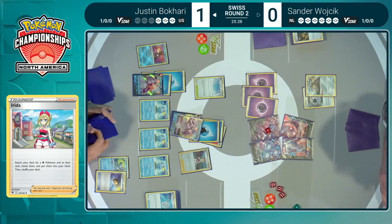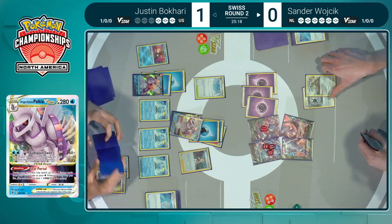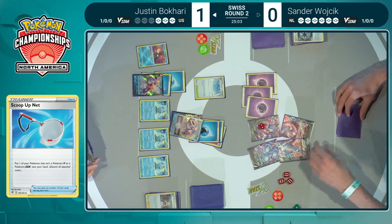Justin just trying now to piece together — I already saw the Avery get shuffled back, I know that's a card I need to start thinking about. Maybe I am going to start losing some of these bench Pokémon. I have to be hitting for over 200 damage if I want to stay in this game right now. And sure enough, Sander does go ahead and use that Scoop Up Net on the Galarian Meowth — and now there's no way Justin is hitting for over 200. This is a very tough spot to be in.